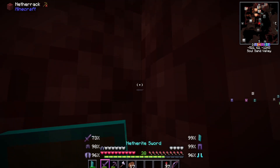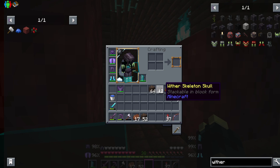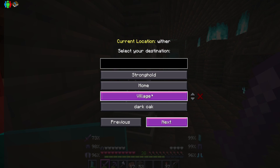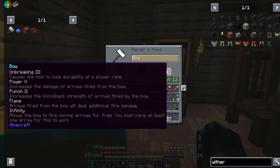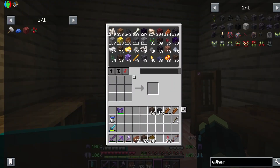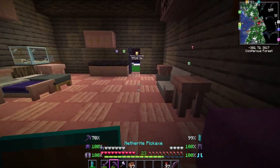They also spawn from a spawner so they are a lot more regular than normal wither skeletons. It took me about four hours to get these 12, which is four nether stars. I'm hoping four nether stars is enough. We now have infinity on the bow as well, so we just need the one arrow and I think we're now ready.